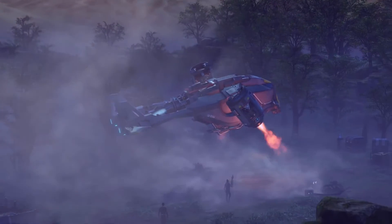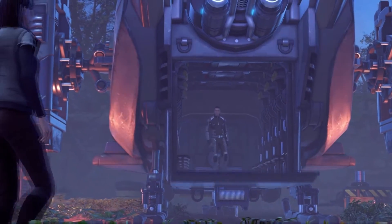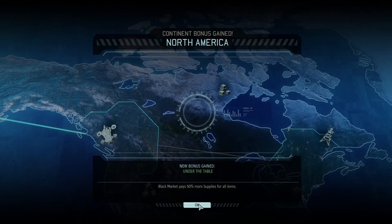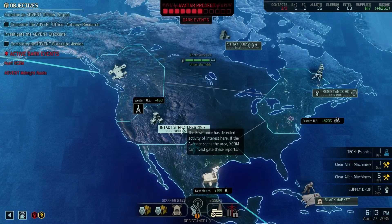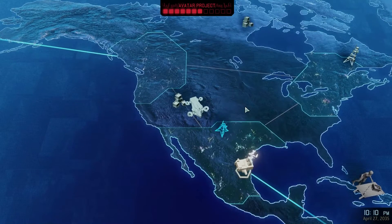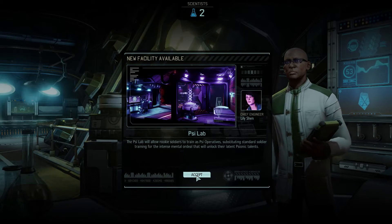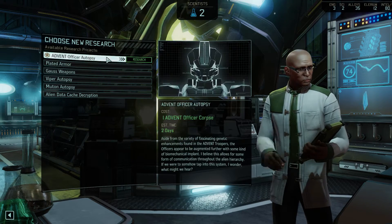All right, let's finish making contact. New Arctic — and we got the under-the-table bonus. Now we've united all of America again. Excellent. Now let's go and get these rookies. Now that we've got psionics, we can get the scilab up and running. Advanced sciamp sounds good. Plated armor is eight days, Advent officer is two days.